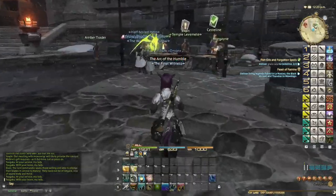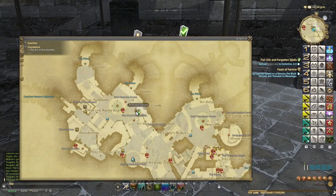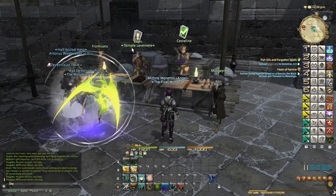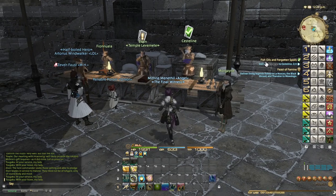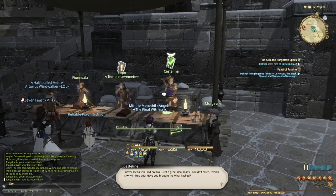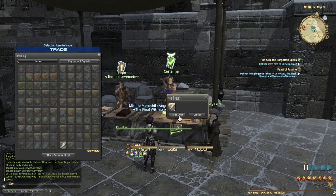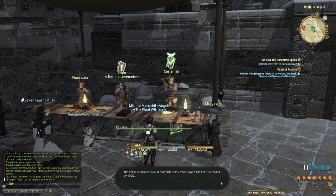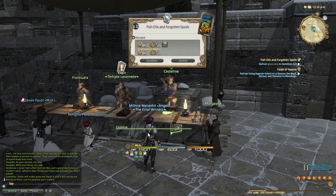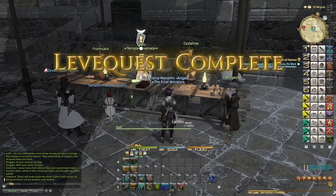Let's turn in this leaf quest. When you come to Foundation, the temple leaves are right here — just north of the A4I Crystal is the temple leaf NPC where I accepted the leaf called 'Fish Oils and Forgotten Spoils.' Let's turn it in and hand over the high-quality carp. 100% for a high-quality turn-in — we're going to get almost 200k for that one leaf, which is great.